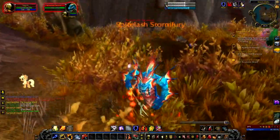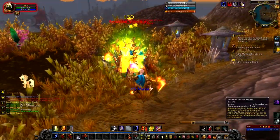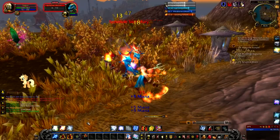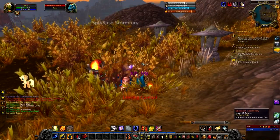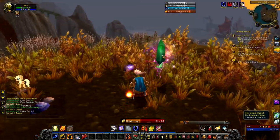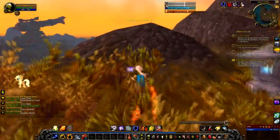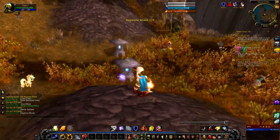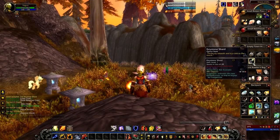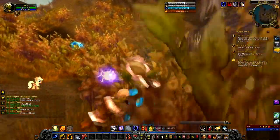Let's take down this guy. That totem helps something chronic - I can't believe I haven't been using it in the past. The Keystone Shard has been retrieved! Checking if it has flavor text - 'Perfectly smooth, icy cold to the touch.' Not quite, but that's all right.